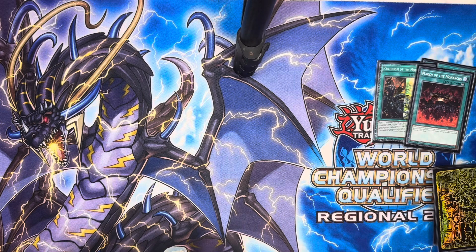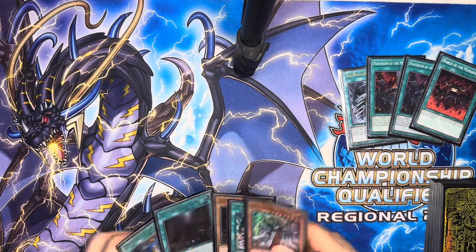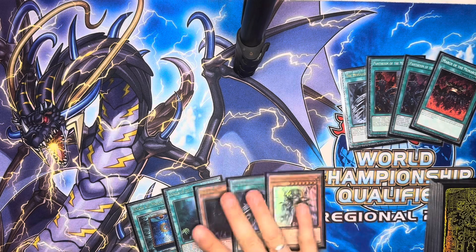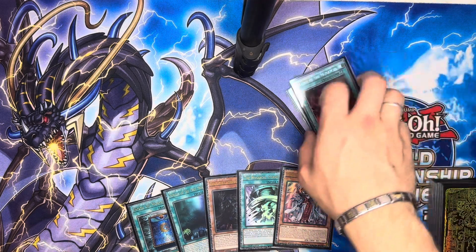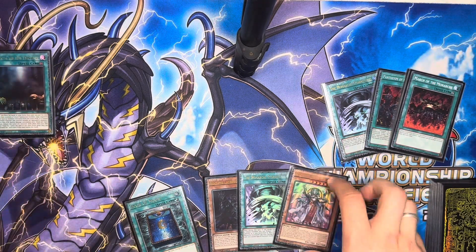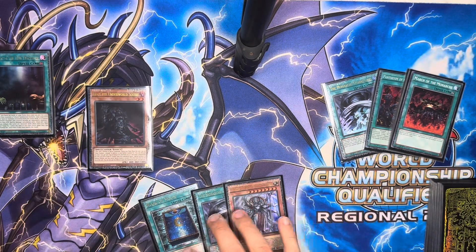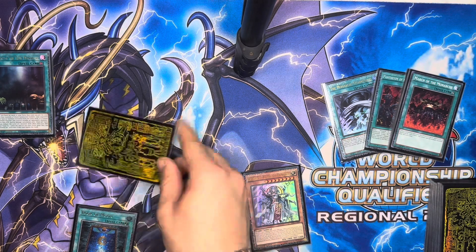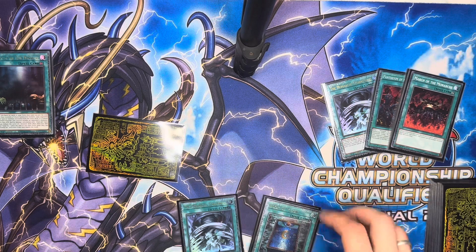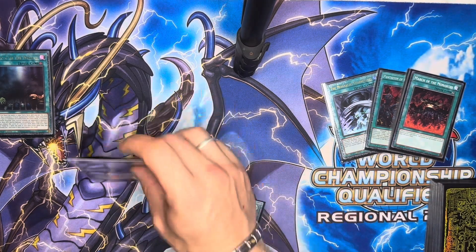This is our hand so far. We're a bit vulnerable, but here's what we do: activate the field spell, reveal Aether — there's going to be one tribute. We're going to normal Eidos and use its effect. If they Imperm Eidos we can chain Book of Moon to flip him down and he'll still resolve — so we have a sort of mini Called by the Grave here in the Book of Moon, which is why I think it's just absolutely great. Let's assume they don't do anything and it goes through — we can then tribute Eidos into our Aether.